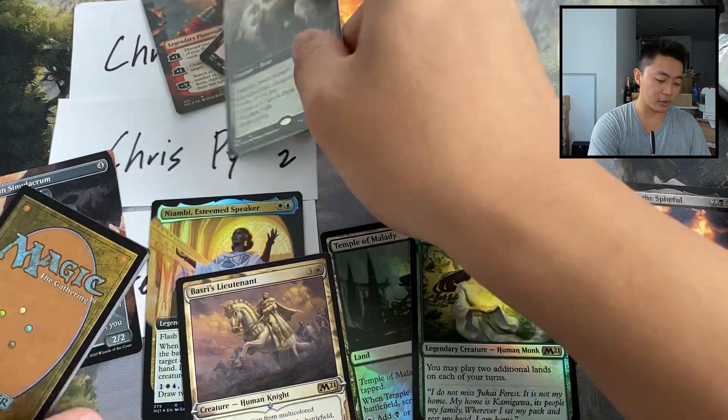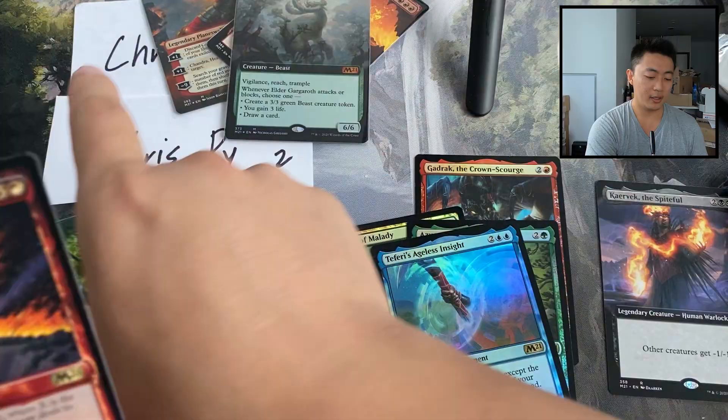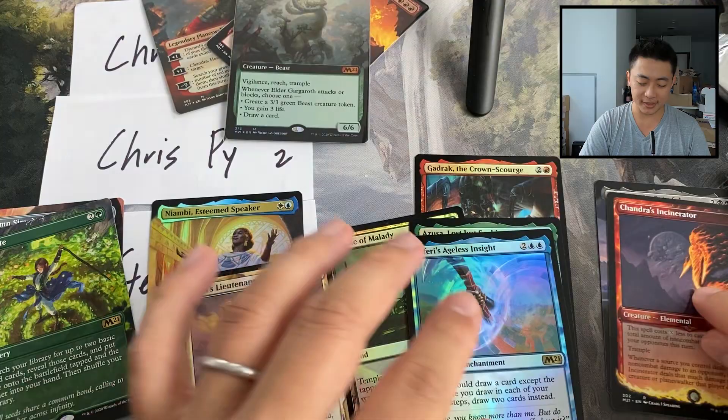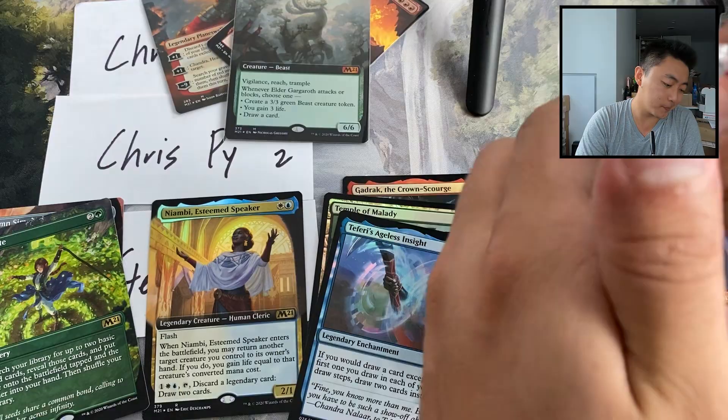Cultivate and Chandra's Incinerator. Elder Gargaroth is just not as insane — I mean it's obviously an insanely good card, but it doesn't seem like it's going to be played as much as Questing Beast, and it costs an additional mana as well. So we'll see.